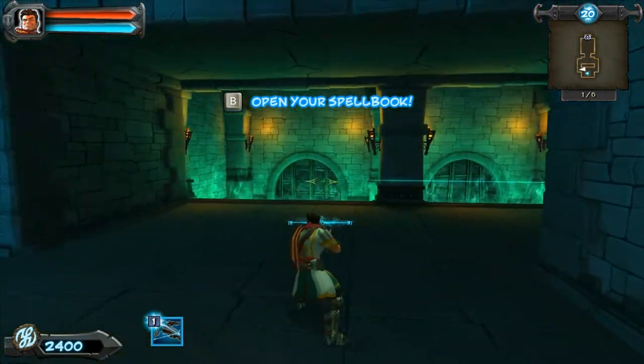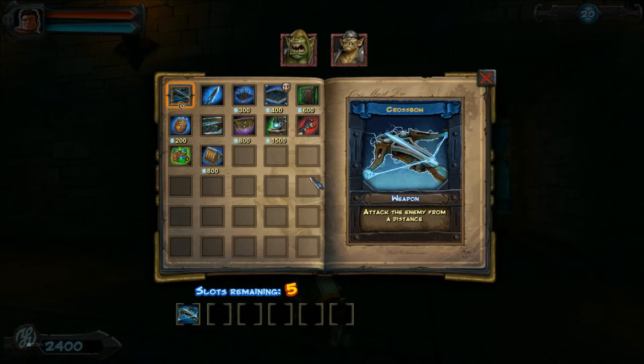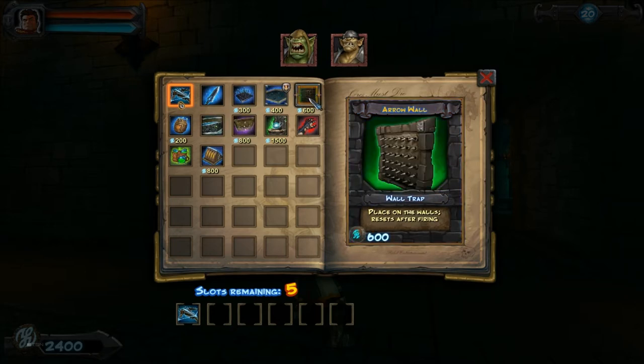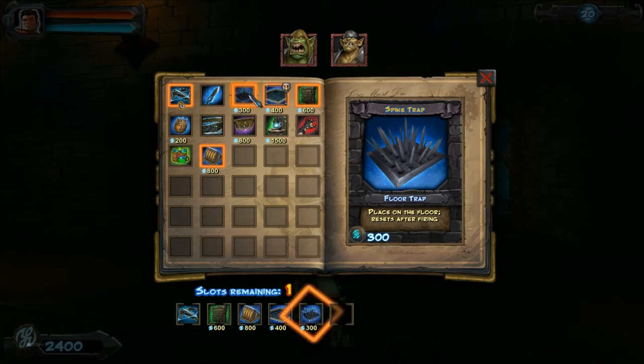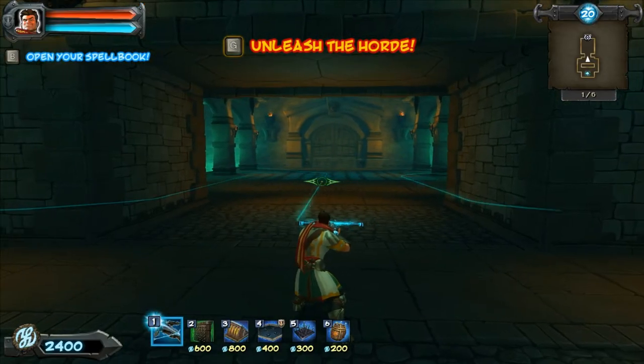We can always come back later and pretty much ace this no problem, but at least right now this is going to be tough. What we are going to do is take our arrow walls, some tar traps, our floor scorchers, and spike traps. Let's go ahead and take a boom barrel too — that will be nice to have.